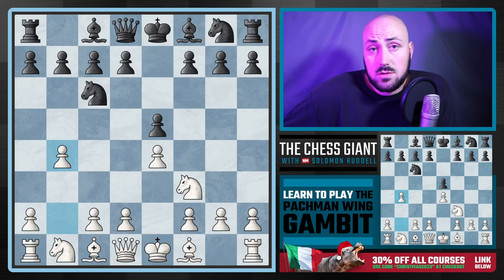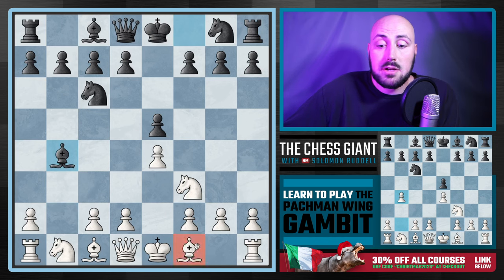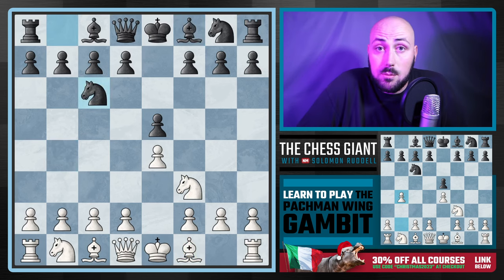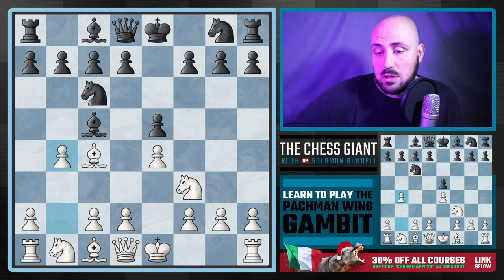The reason I think this is so bad is not because the knight can capture — it's developed — but because an undeveloped piece can capture it right away. Notice in this position white's light-squared bishop is on f1. The Pacman Gambit is basically an Evans Gambit but worse, because in the Evans Gambit we play bishop c4, wait for their bishop to move, and then play b4.